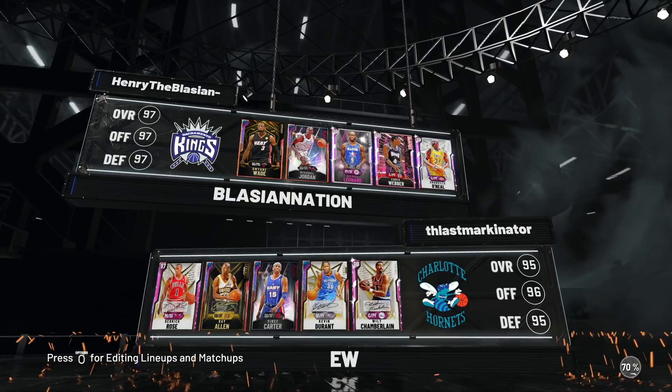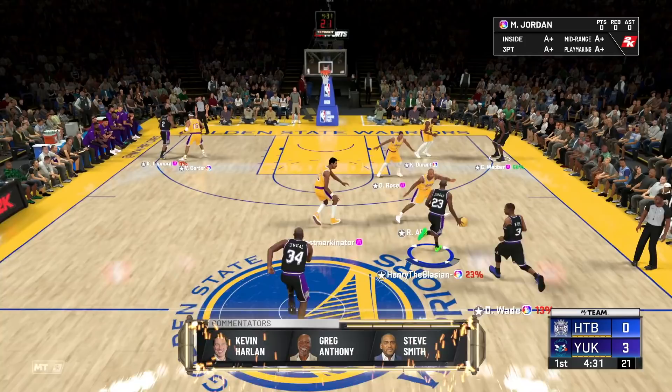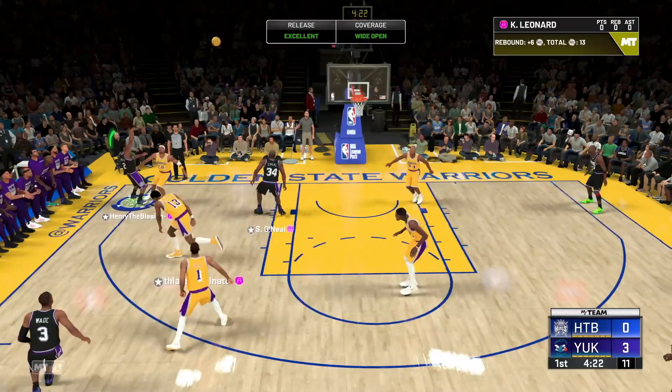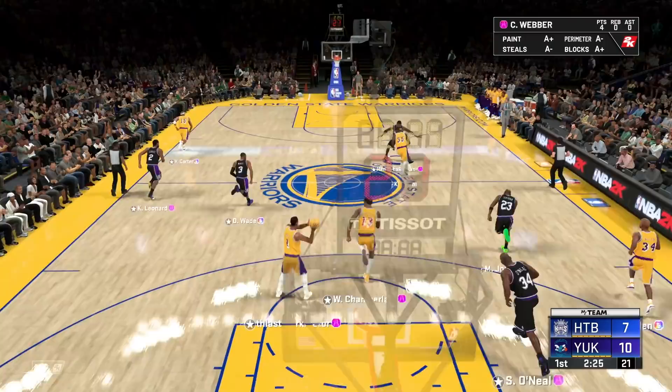Our third and hopefully final matchup — a solid squad: Rose, Ray Allen, Vince, KD, and Wilt Chamberlain. Let's dance. The inbounds are kind of slow, but let's pick up the pace. We have an opportunity to be post dogs here since we got KD on us. That fade away looks a bit ugly though. Kawhi's wide open — green bean. Weber's sitting under the rim — I'll take it.